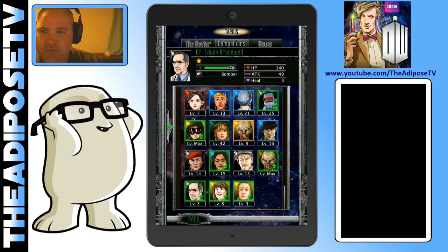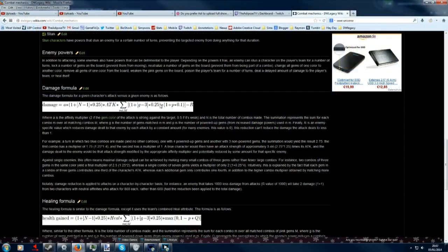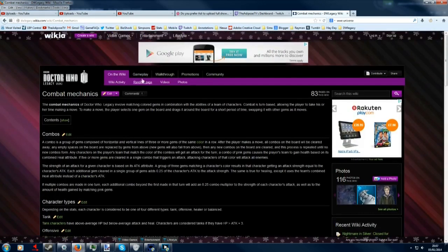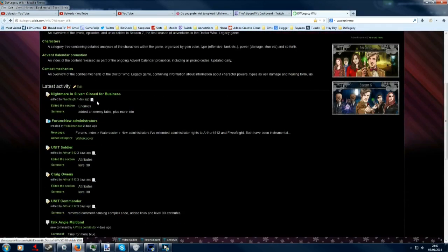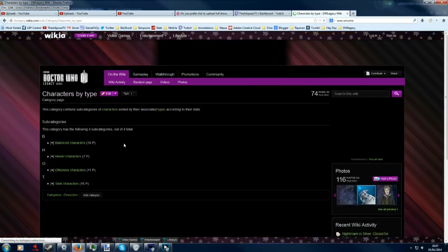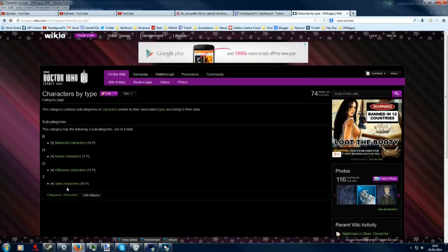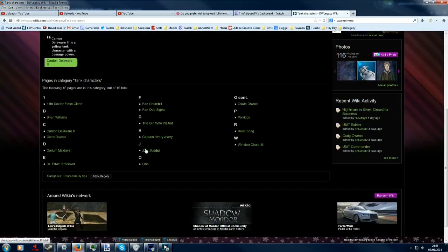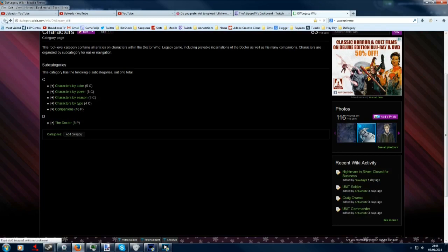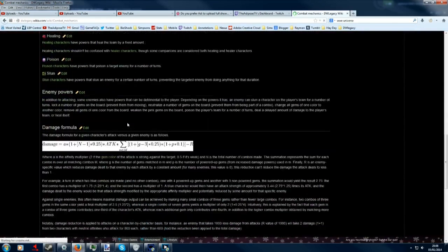To help us understand the maths behind the game, I've been looking at a fantastic website — the Doctor Who Legacy Wikia site. I'll put the link in the description below, but as far as I can tell this is the most informative site out there. You've got descriptions of almost all characters — it'll tell you what color they are, what power they've got, what type they are, whether they're balanced, healer or offensive. It's useful to see if they classify characters as a tank meaning health, or a DPS character meaning attack. There's just loads of good stuff here. What we're going to be looking at today is the section called Combat Mechanics, where they've really gone into detail about what happens when you put some gems together.